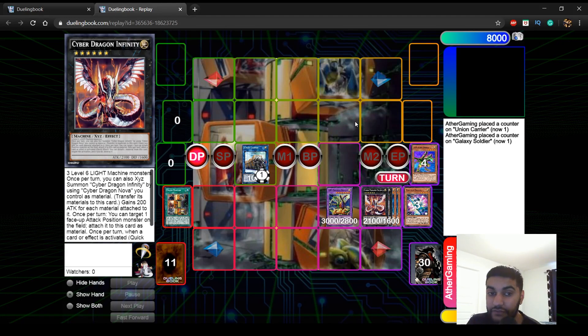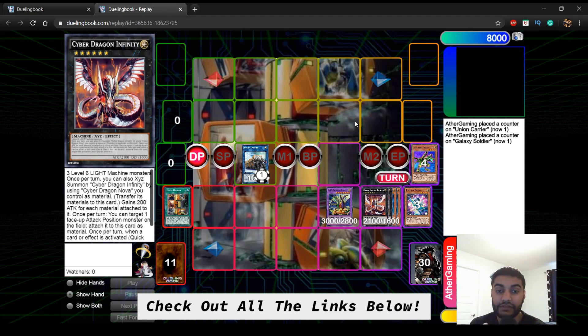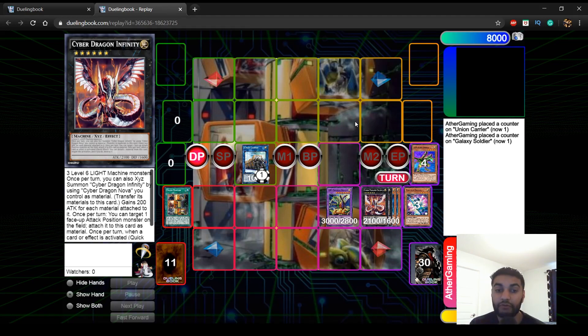This one-card combo ends on ABC Dragon Buster plus Cyber Dragon Infinity. Since it's a one-card combo you'll have 4 cards in hand — you can have Evenly Matched, Call by the Grave, or other extenders for even bigger plays. If you guys want to see more ABC Dragon Buster combos, let me know in the comments below. Check out our Twitch and all the links in the description to support the channel — we'll be streaming more consistently and doing daily uploads. This is Hamza from Ather Gaming, signing out, peace.